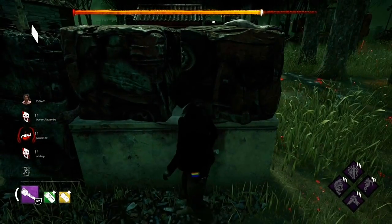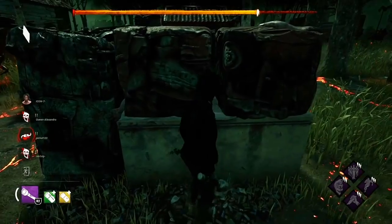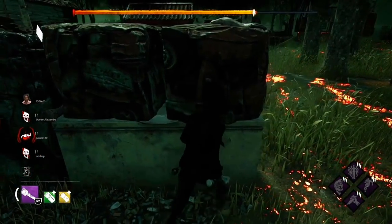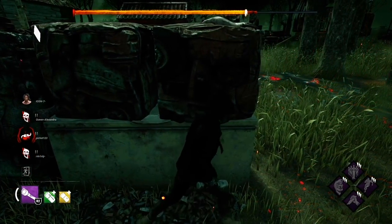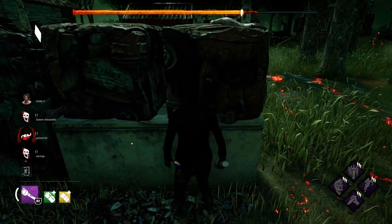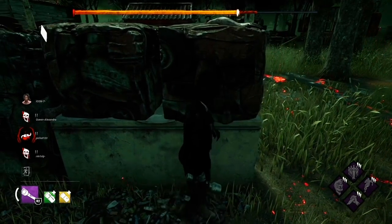In this case the gates have a pretty big distance between each other and I'm playing against a killer who doesn't have high mobility, and that's why I will show you how to counter a killer when the gates are pretty far away from each other and they don't have high mobility.